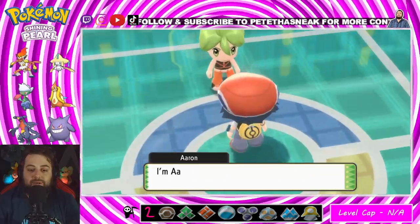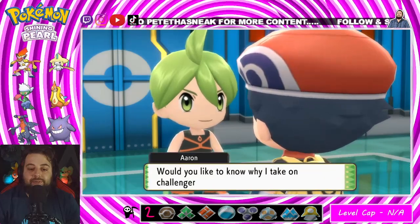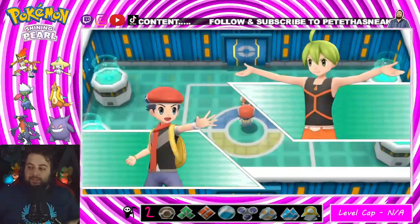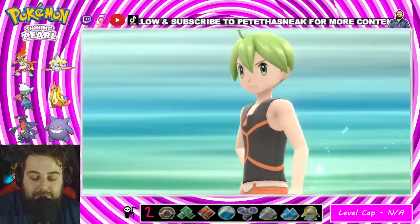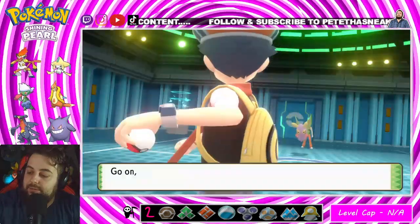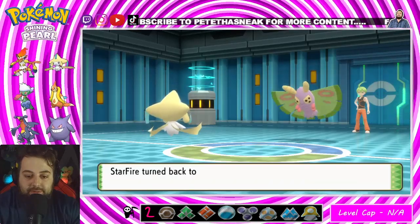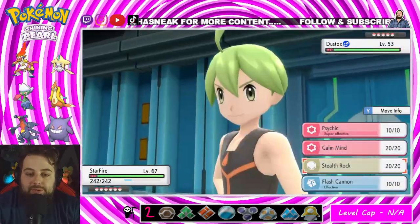Here we go — Elite Four member Aaron, the Bug type. Welcome to the Pokémon League. Yeah, we know you're a fan of Bug Pokémon and they're beautiful. Let's do it! Dustox doesn't pose too much of a threat to my Jirachi, aka Starfire. So I'm going to go Stealth Rock, then probably Calm Mind once and try to sweep.